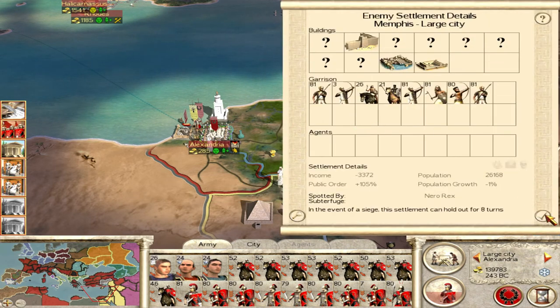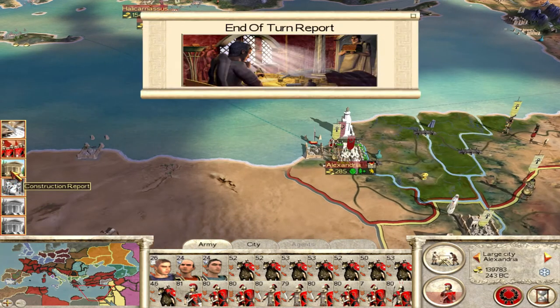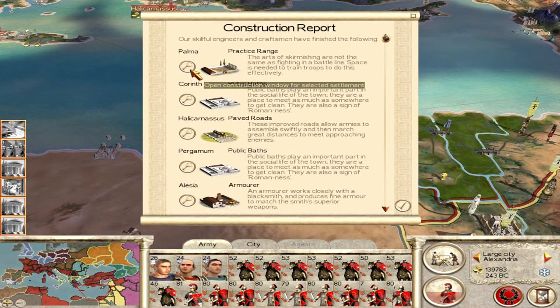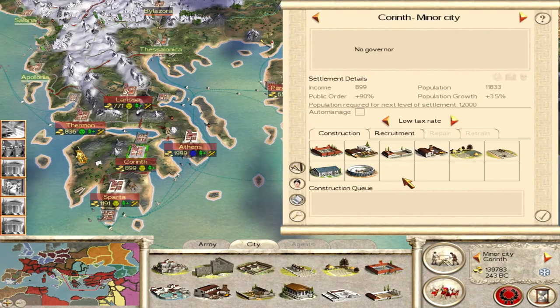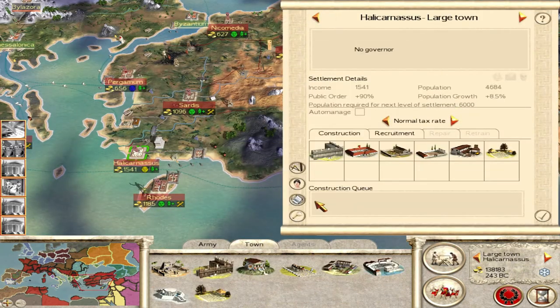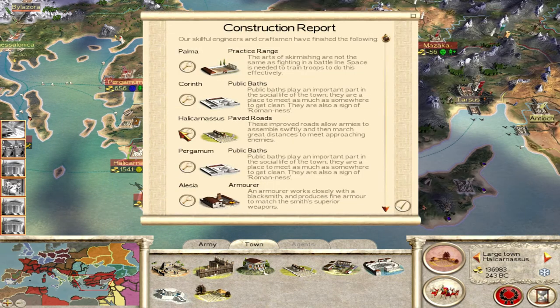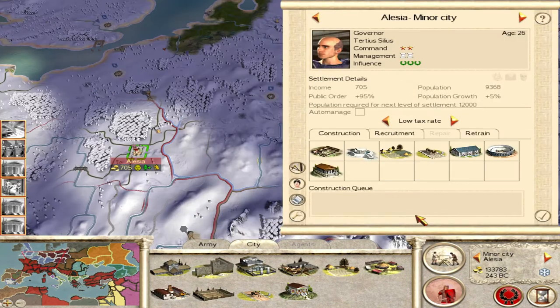Probably just siege down Memphis honestly - looking at what they've got in there, they've got a lot of archers which are the good archers, and they've got the Pharaoh's Guard which we don't really want to deal with head on, though we do have Praetorians now which is always good. Palmyra - you're building Corinth. I think we build the arenas everywhere we can now just in case the public order starts going down with that population growth. Let's get the communal farming. Pergamum can expand.